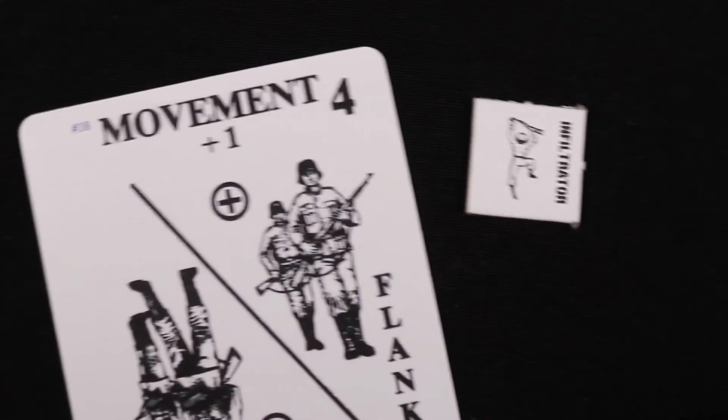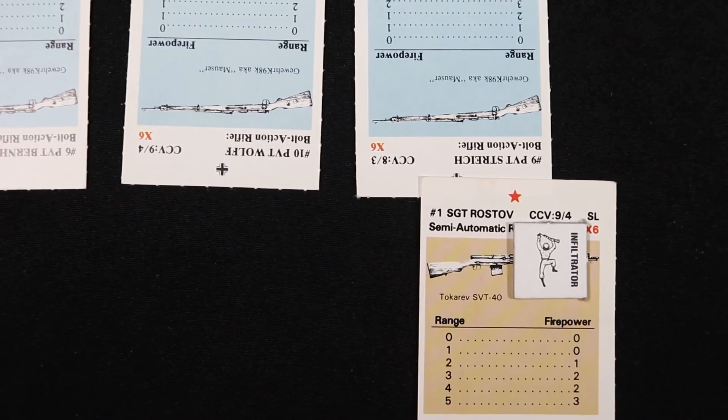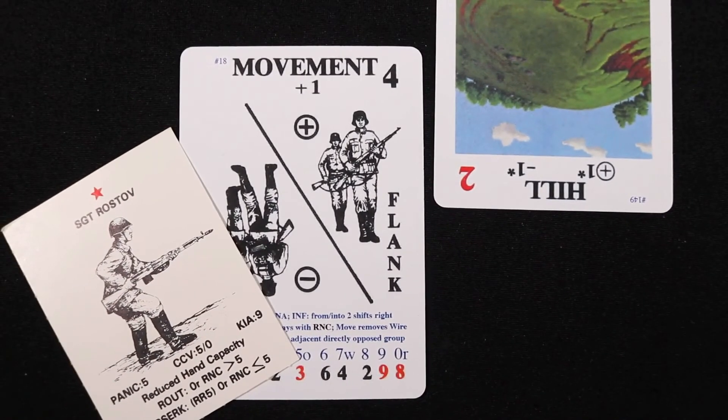A two-column shift to the right occurs when soldiers of the infiltrating or defending groups are moving, or if the enemy group is currently infiltrated. If the infiltration is successful, the first option for the soldier is to double his firepower, which will lose his infiltration status. Infiltration status may also be lost if the soldier is pinned, his group moves, or if the enemy group plays a terrain card at relative range 4, or moves to relative range 3.